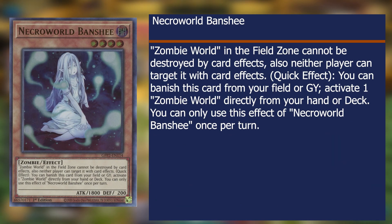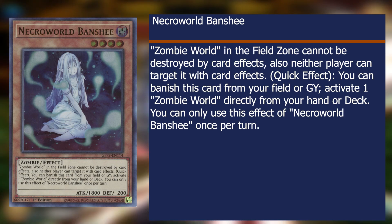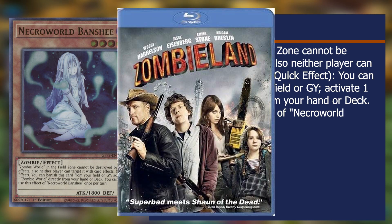Necroworld Banshee is used for two things: getting Zombie World on the field so it can mess up most XYZ summons, and making it harder for some cards who need certain keywords in the graveyard to work. You can use Necroworld Banshee and banish it to get Zombie World. Besides that, their stat line is alright for a card you aren't going to use much. It works okay if you want to fill out your field and maybe get a last hit in.